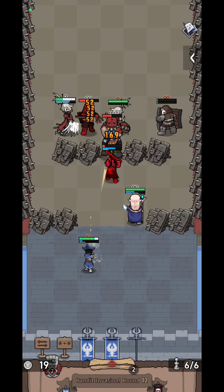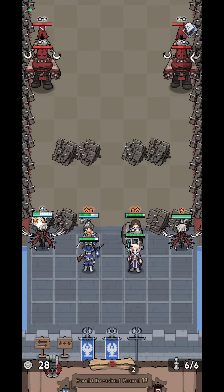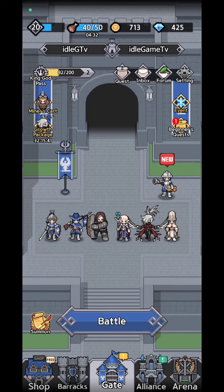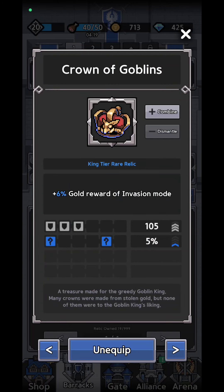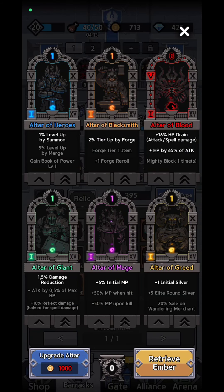If you've played this game and reached further than me, drop a comment with your tips and guides. You need to collect a lot of cards for your heroes. Now back in the barracks, you also have relics — you can merge, combine, and dismantle relics, which give you different bonuses on the battlefield. You also have altars — you can choose up to three altars to help in battle. I went for the altar of blood because it gives 60% HP drain, attack, and spell damage.